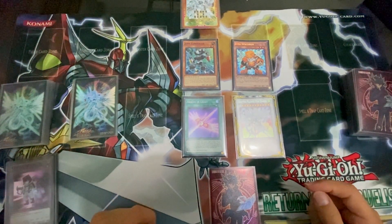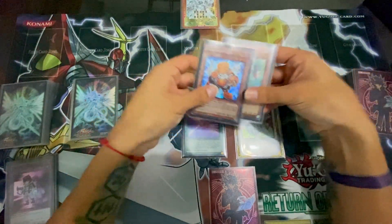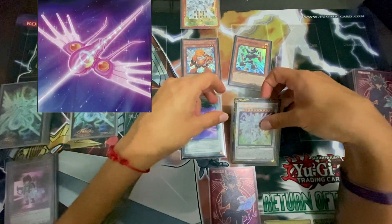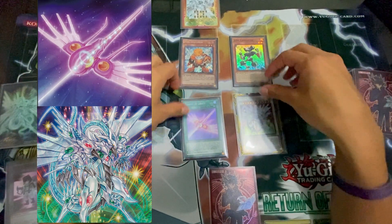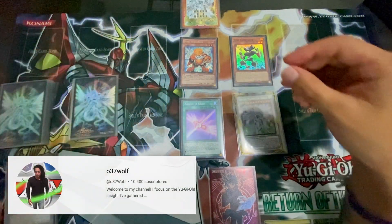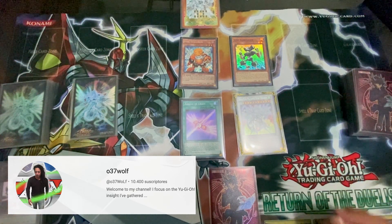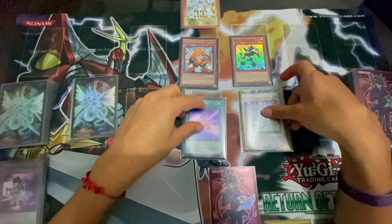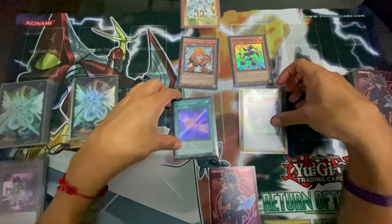Hi guys, I want to show you a quick tutorial for a combo line with Junk Synchron and Junk Converter in this build that uses Arriving Light to get to Shooting Majestic Star Dragon. I've been playing a lot with a build really similar to Leo's Pure Build from 037 Wolf's YouTube channel. Since he's been playing with the adventure package and I don't have it, I've been having fun with this one. This build is less consistent but it still has some really cool lines that I want to show you.